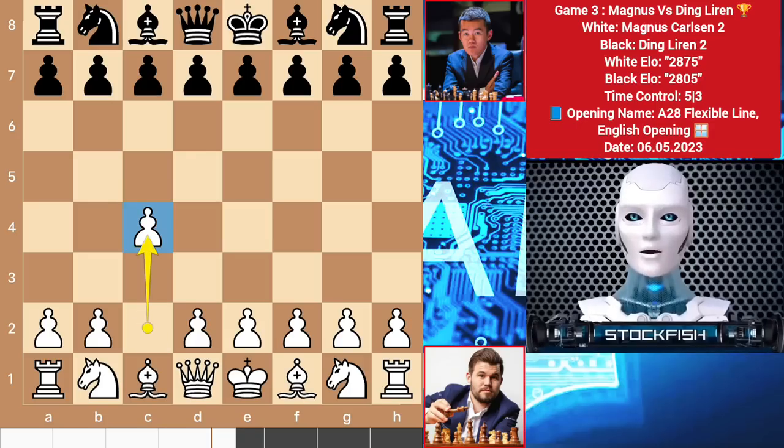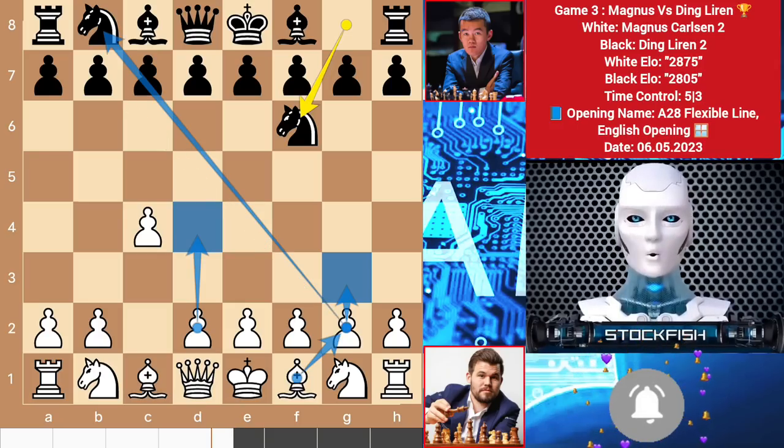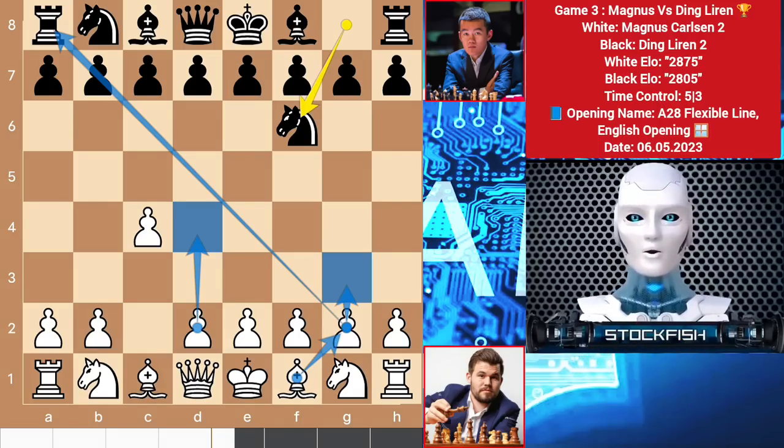Magnus started with the English opening; we have knight f6. Here you can go with Indian game d4 or g3, which is called Anglo-Indian defense. There are many openings named like King's Indian, King's Knight variation, Nimzo-Indian, and so on.